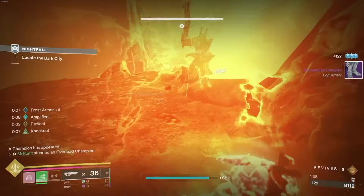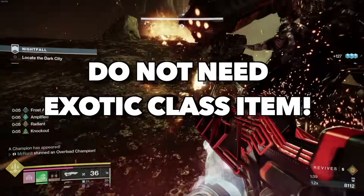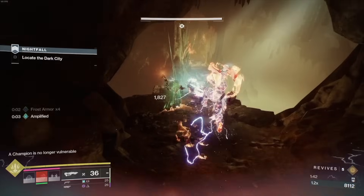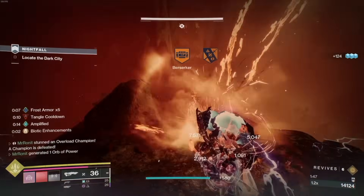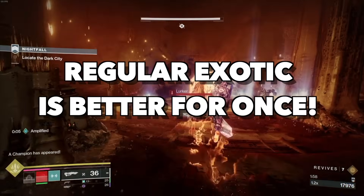The best thing about this version of Consecration Titan is that you do not need the Exotic Class item. Scratch that — even if you have the God Roll Exotic Class item, you'll want to ditch it, because the regular Exotic is so much better for this build.